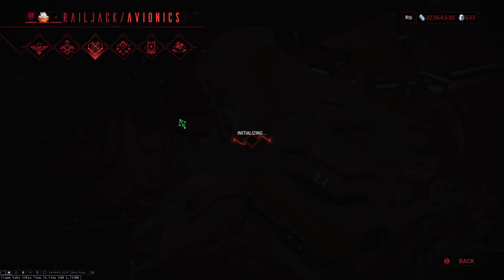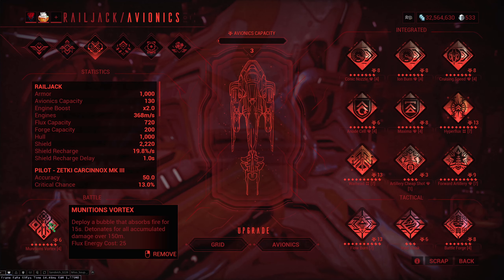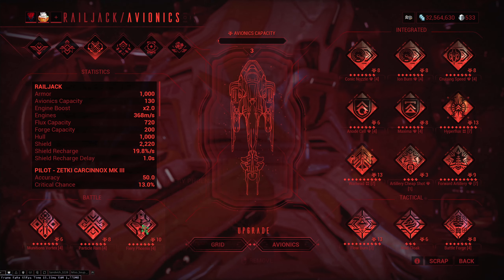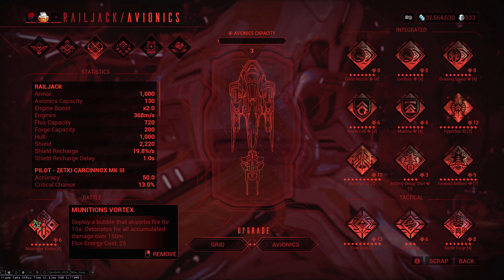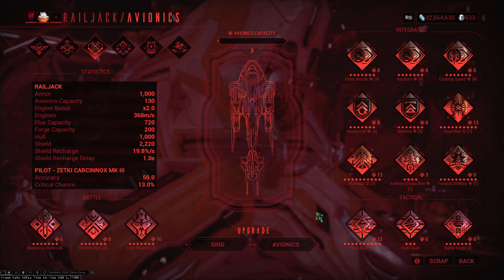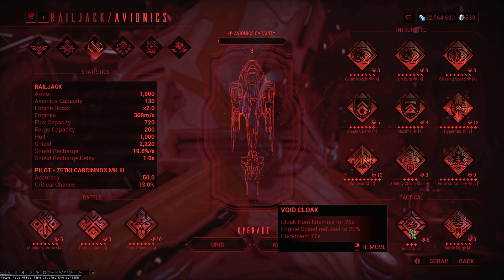The avionics did receive some changes, but not a whole lot. In terms of the battle avionics, I'm going to be using Munitions Vortex to counteract the balance of damage between Particle Ram and Fiery Phoenix, since they are not exactly the most offensively AoE weapons in the game — so Munitions Vortex is still really good for that. In terms of the tactical avionics, I'm sticking with Flow Burn because I do love using it. I'm going to have to start practicing using Flow Burn on a more regular basis because I really want to use it for that extra boost speed. We're also going to use a scuffed Void Cloak — you may be thinking, okay, why am I using a scuffed Void Cloak?